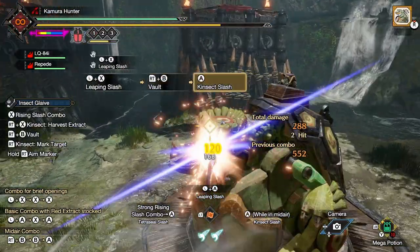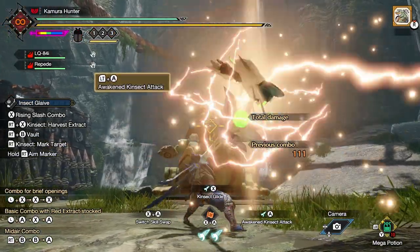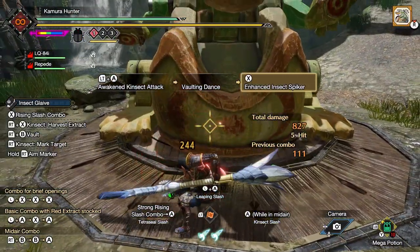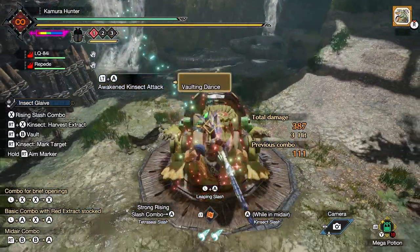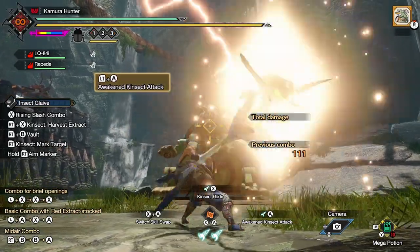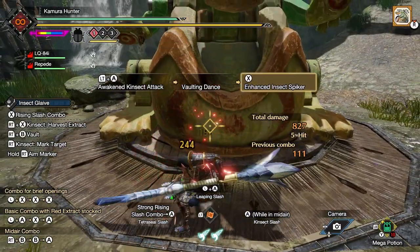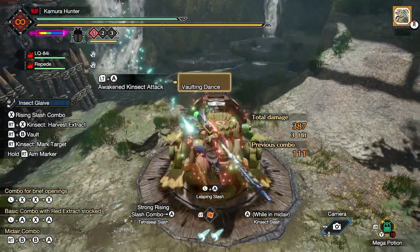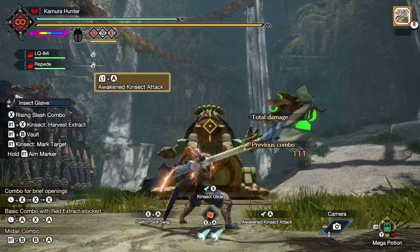Number seven is that Kinsec Slash will also work with the chain-charged attack Speed Kinsecs. Number eight is that you can pair your awakened Kinsec attack with a Kinsec Slash in order to perform an advanced Insect Spiker. If you hit a monster with your awakened Kinsec attack, the Kinsec will pull your hunter towards the monster. If the hunter connects with the monster's body, you'll do an attack and then your hunter will do a vaulting dance. The Kinsec will also grab an extract from whatever part of the monster's body that you attacked. As a result, if you have Kinsec Slash equipped and you attack a part of the monster's body that gives you a red extract, you can then perform an Enhanced Insect Spiker right after you do an awakened Kinsec attack.